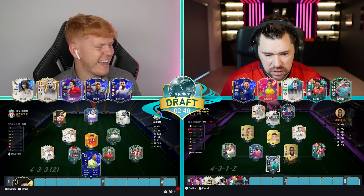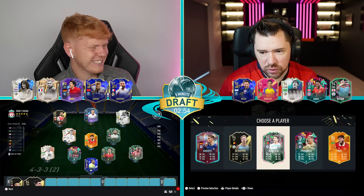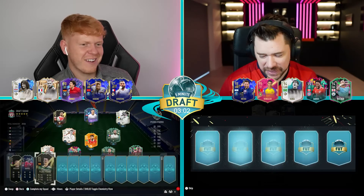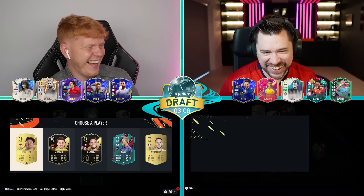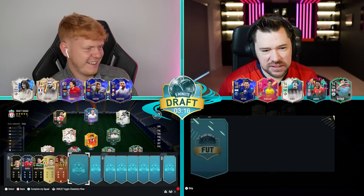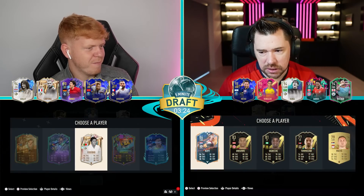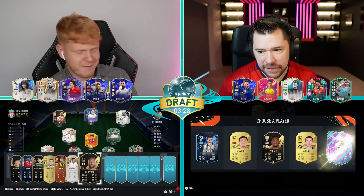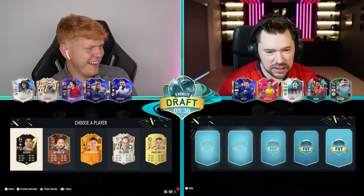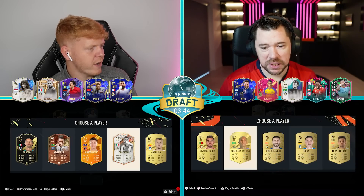I'm going to go for Mane here because I think chemistry is going to be king and I don't want that 81 Meslier. We've got an option for Davies. I've got a rule — chemistry, that's the rule. Basically just pick the best players. A 98 Van Dijk on no chem is probably better than almost any other single midfielder you could put into the team. I keep getting good cards but they just don't fill my striker position — they're all center forwards!